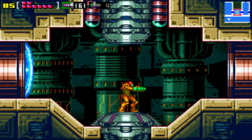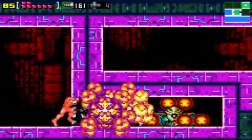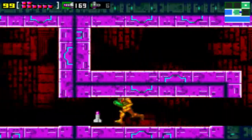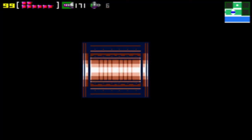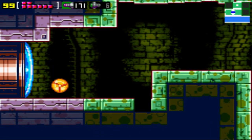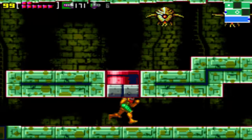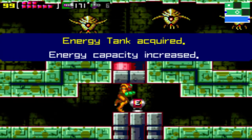Upon exiting this area, we're going to be obtaining a few pickups along the way, which is nice. And run through this hall of enemies that just conveniently is sitting right there. But that's not all — go right down here, and lo and behold, an E-Tank. The third one in Ridley, and the final one in Ridley.